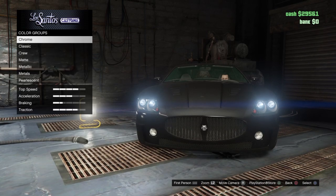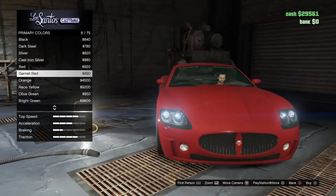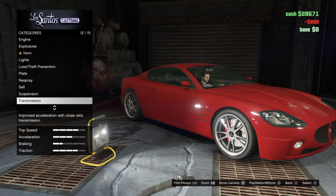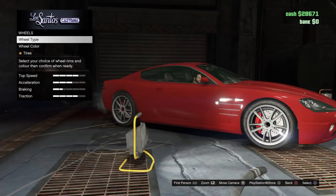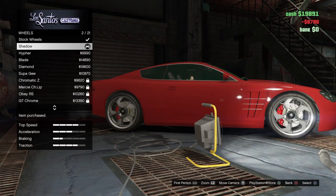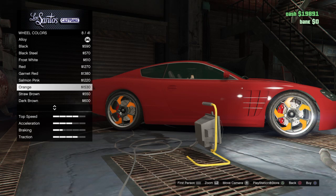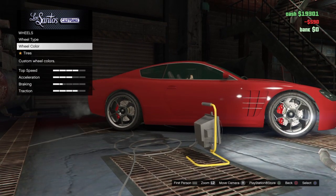And now we're going to re-spray it. There's a dark red. Down to wheels — wheel type, high end. Alright, stock rims. I want them to go to wheel color — hot and black wheels.